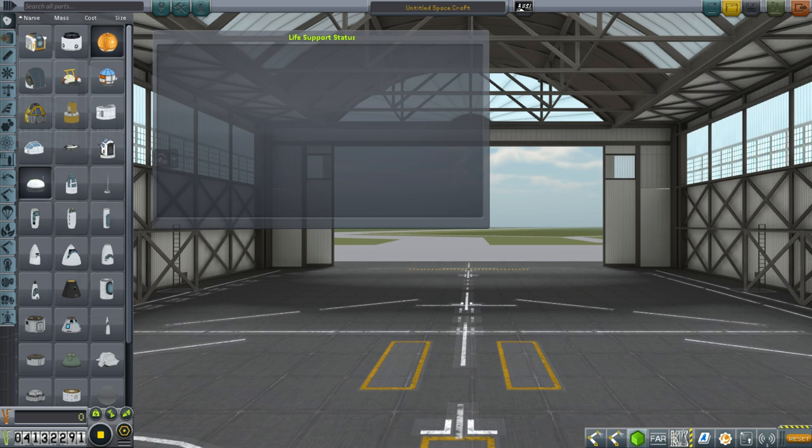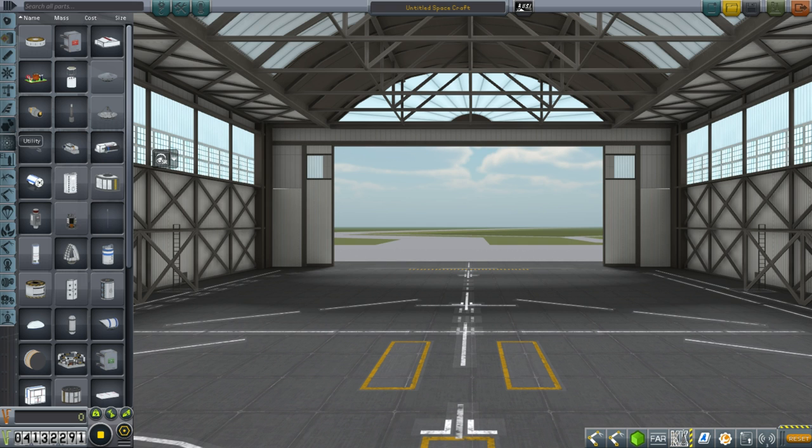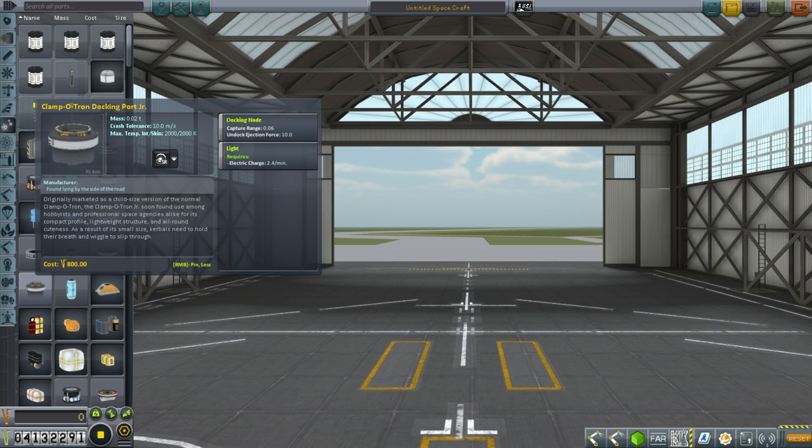Let's test out the docking ports — let me come up with a simple system to try them out and see whether they work on the ground or not. I'm suspecting not, in which case I need a fix. Or maybe I should just wait till 1.2. We still have crew on the Minmus station to deal with, but the small docking ports seem to dock properly since we use that for a little lander. Maybe we can transfer crew through those.